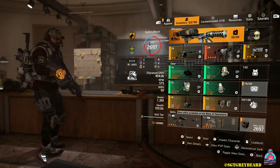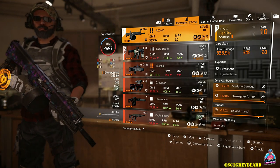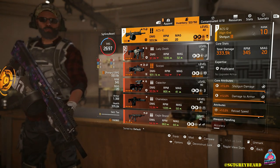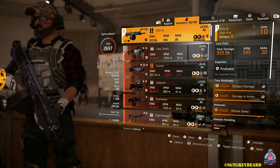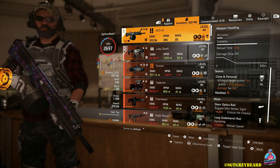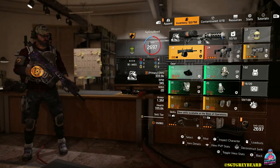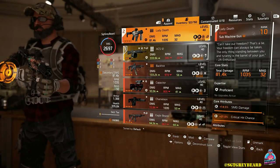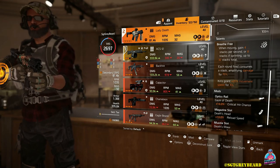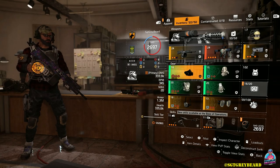For this variation of the build I'm using the ACS-12 shotgun as my primary weapon — one of my favorite guns in the game. The only thing I'd change is the reload speed attribute; I wish it were something different, but I'll keep farming for the exact roll I want. The Rock and Roll shotgun is also a great option — it gives you 10 extra rounds in the clip. I can swap the talent to Close and Personal, where killing a target within 7 meters grants 30% weapon damage for 10 seconds, which is an absolute lifetime in this game. For my secondary I'm running Lady Death, but you can use an SMG or AR — whatever you're comfortable with. I don't really use the sidearm with this build.